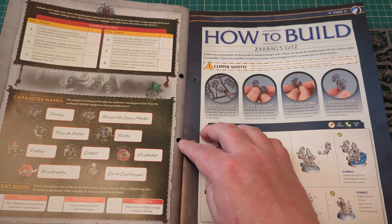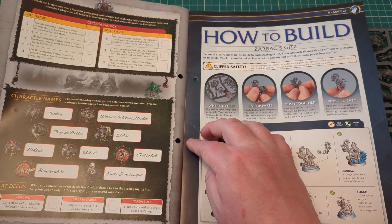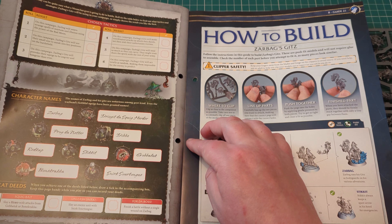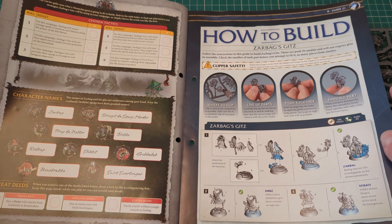So, character names: Zarbag, then you've got Drizgit the Squig Herder, Prog the Netter, Dibs, Redcap, Stickit, Grobalook, Bonecracker, and Snerk Sour Tong. Lovely — easy names that roll off the tongue!